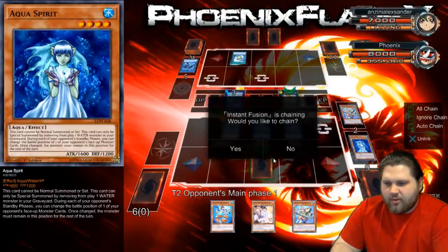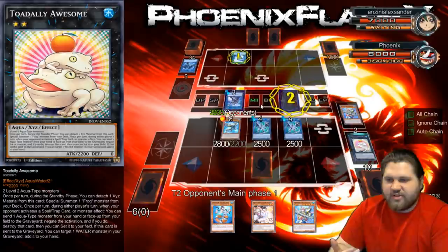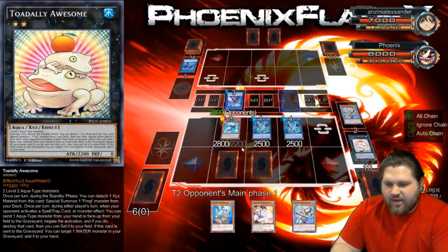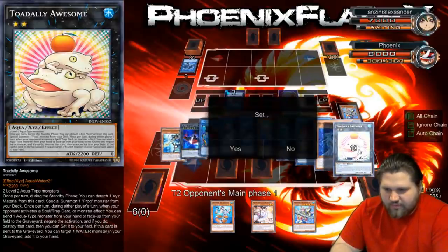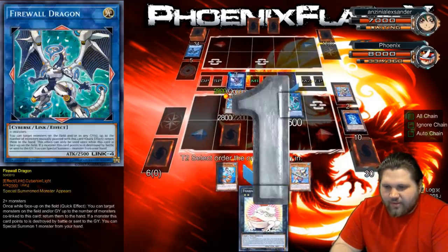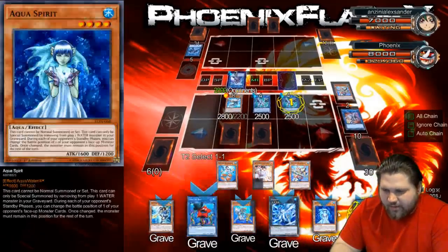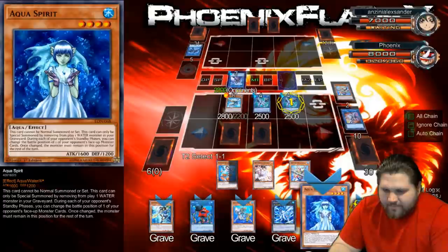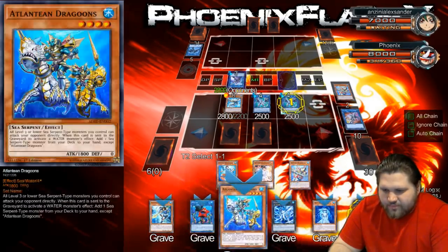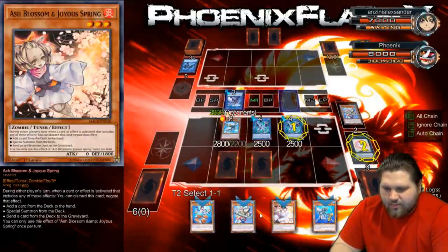He's just going to go straight into a Decode Talker, which can attack over the Toad — which is fine. It'll add back a card like the Dragoons or the Nephtabyss, which I could then utilize on a following turn. There's no way in hell that I'm not just taking it. Even though I have no targets in my extra deck for it because of how tight the extra deck is, it's still going to be fine for me. I could add a card back and then special it. I guess Aqua Spirit and I could special summon it? No, I can't do that — that's a bad play. I guess I could summon the Megalo. The Abyssphere will let me trigger the Gund and all that anyway.